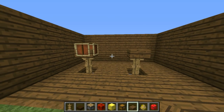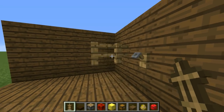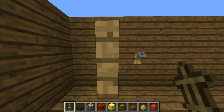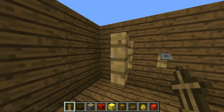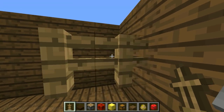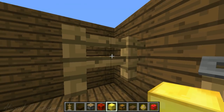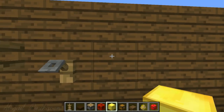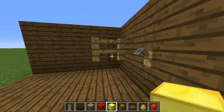Number three is a super simple design - a saddle rack and bridle holder. You'd be surprised how much more lively a tack room becomes with things like this. The saddle racks use a tripwire hook, and the bridle holders use fences. I'd suggest using a different colored fence to the walls of your tack room so they stand out more and give more detail to the room.